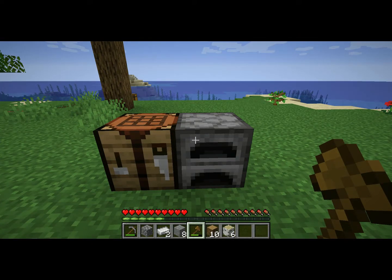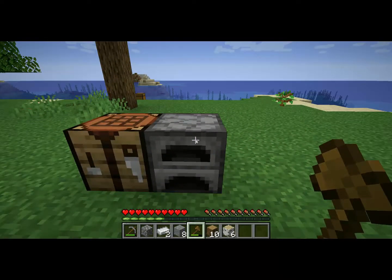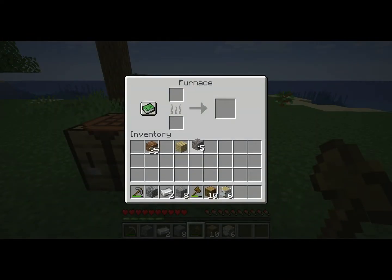Now I'm going to show you how to make charcoal if you haven't found any coal in your mine yet. I'm going to open up the furnace and grab an oak log, birch log, spruce, acacia — whatever type of wood you might have — and put the log at the top.